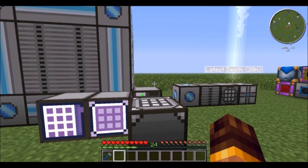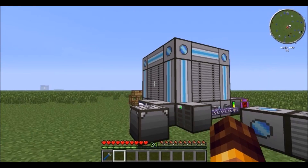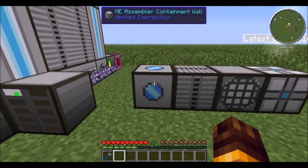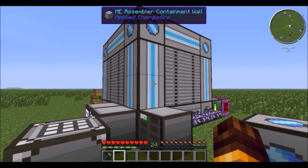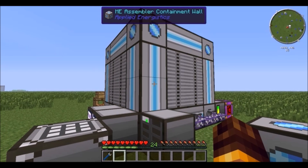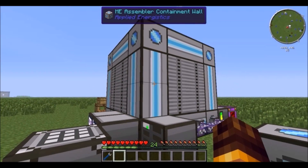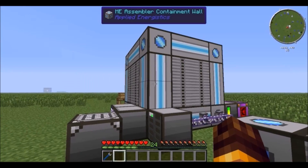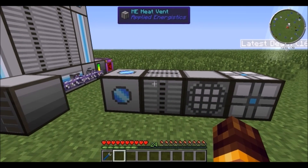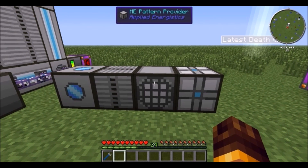To build the ME multiblock structure you will need assembler containment walls on the outside. It can be done in varying sizes but it has to be a cube or prism of some sort. The outer edges must be containment walls, the sides must be heat vents, and on the inside you need at least one pattern provider.